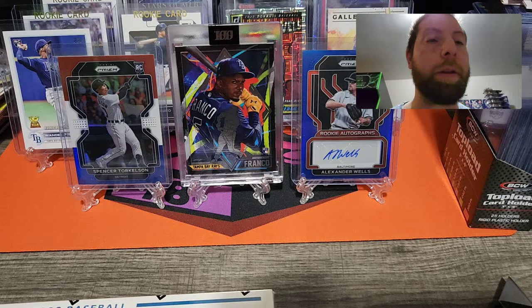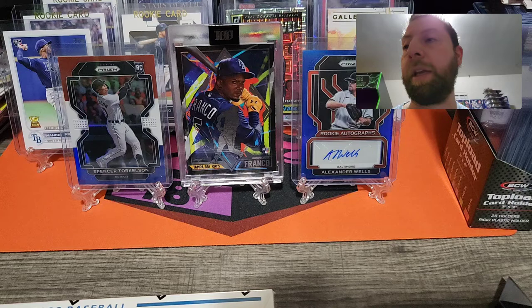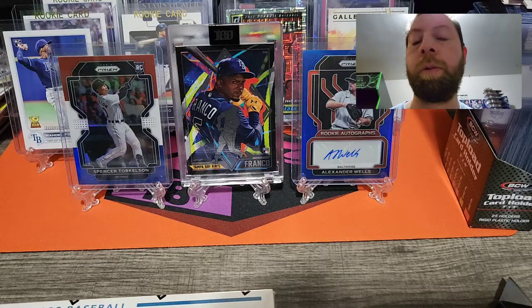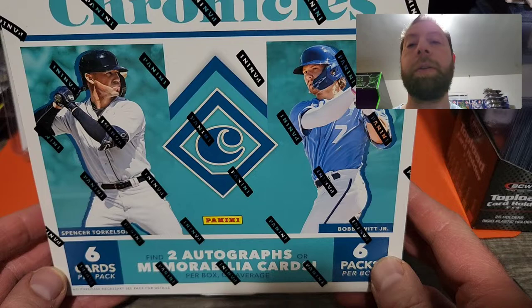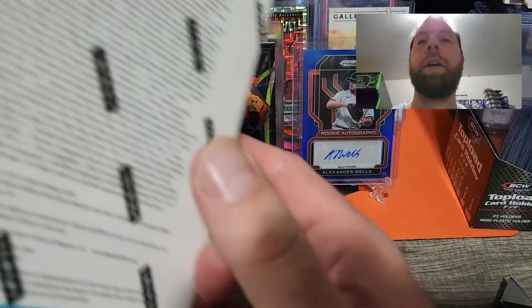Hey, what's up guys, welcome back to the channel again. I'm back with another fun day Friday video for November 19th. Today we're going to be ripping open this 2022 Chronicles mega box. You get six cards per pack, six packs per box. There's Bobby Witt and Torkelson on the front, and you can find two autographs or mem cards per box on average.